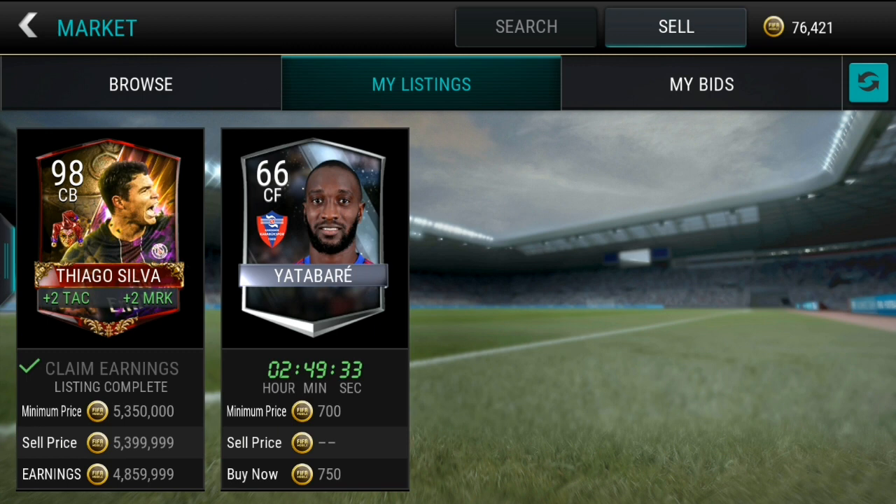It gives plus two overall as well as an exclusive card next year — very good reasonings behind why I did sell this Tiago Silva. I'm pretty much replacing one PSG player with another, and also another Brazilian with another Brazilian. Pretty funny how that works — replacing your most valued card for another valued card of the exact same nation and club. But that's just how the cookie crumbles.